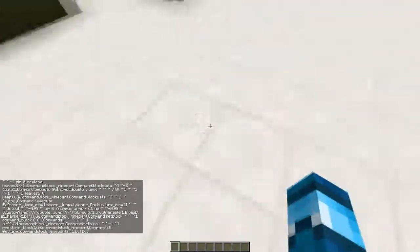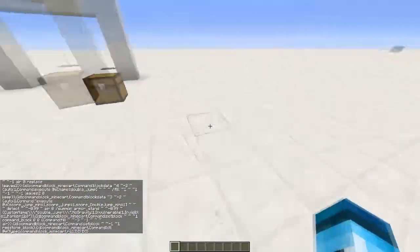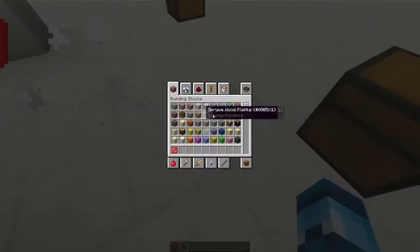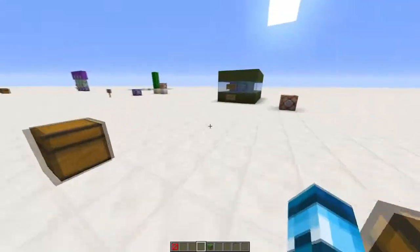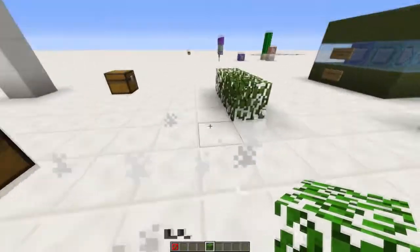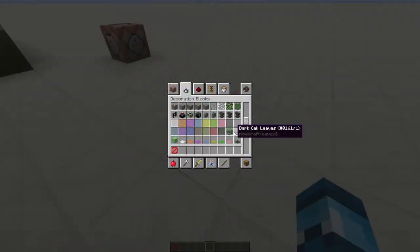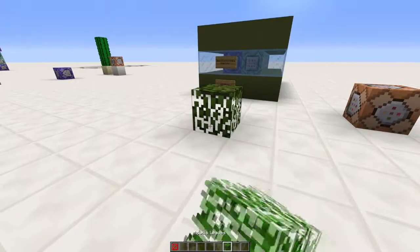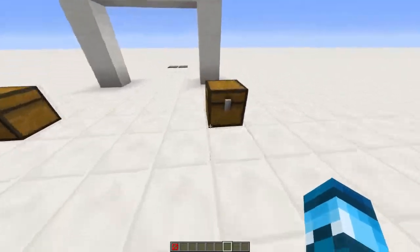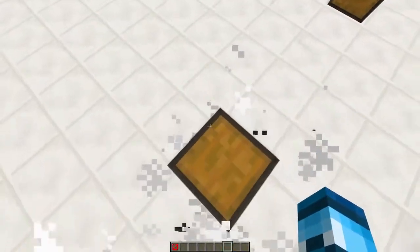Let's activate this one — this one uses leaves and has a three block radius, just in case you use insane speed. They do not destroy barriers, which is great. These are acacia leaves — they have the same texture as oak leaves even though they're not the same type. Acacia is the most unused tree in my opinion.